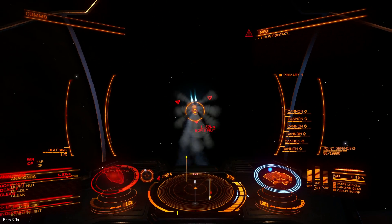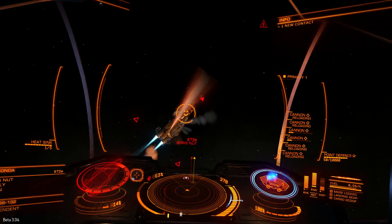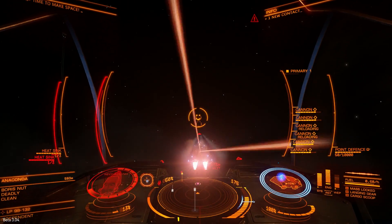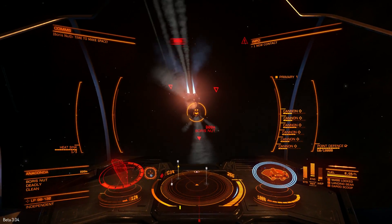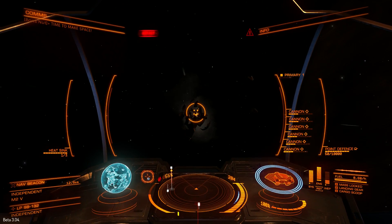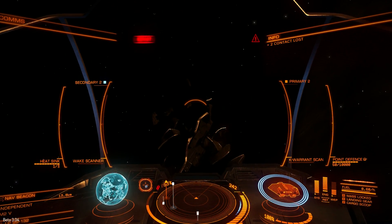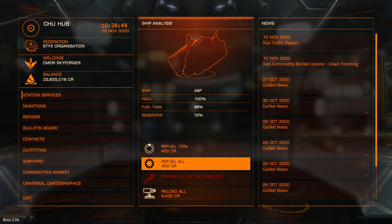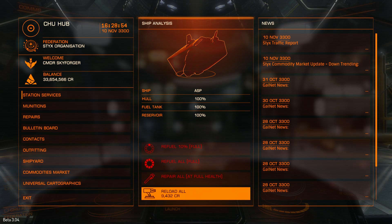Also, small and medium class cannons have different velocity, so if the enemy is moving fast and is not big enough, you will not be able to hit the target with both cannons. I killed the anaconda in 108 seconds and it cost me 9,432 credits.